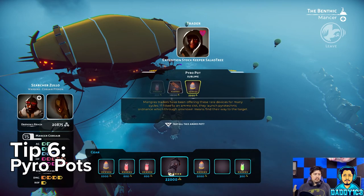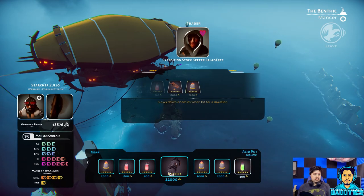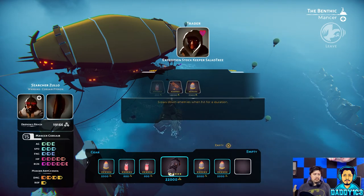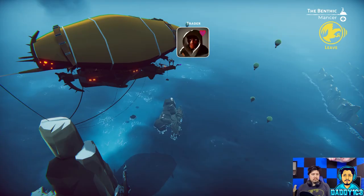Number 6. The missiles or ammo pots are crazy powerful, and you can equip more than just two. However, the more missiles you equip, the less ammo you can carry for your main gun.